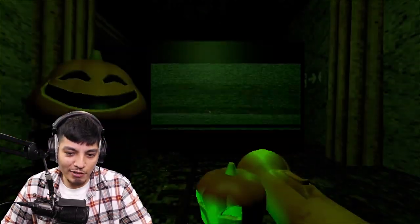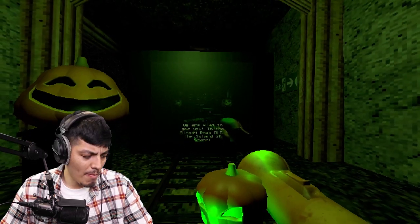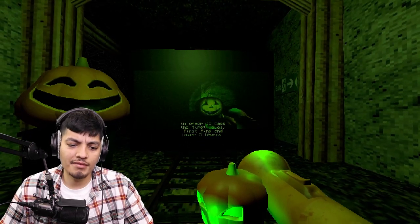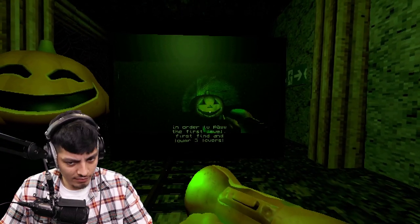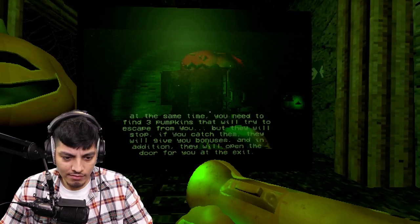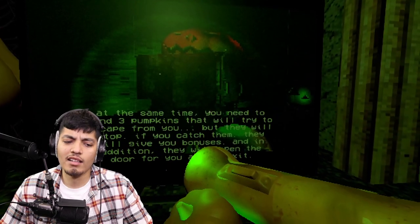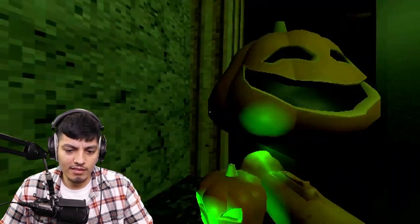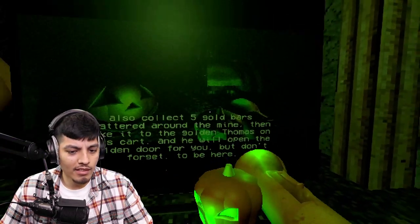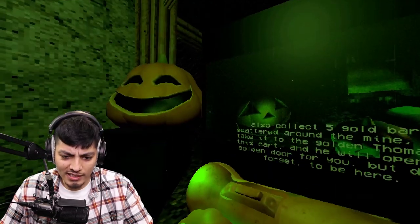Alright, that's freaking me out. Dude, that looks kind of creepy. We are glad to see you in the bloody road DLC, the island of Sodor. In order to pass the first level, first find and lower five levers. At the same time, you need to find three pumpkins that will try to escape from you, but they will stop. If you catch them, they will give you bonuses, and they will open the door for you at the exit. Also, collect five gold bars scattered around the mine, then take it to the Golden Thomas on this cart, and he will open the Golden Thomas for you.